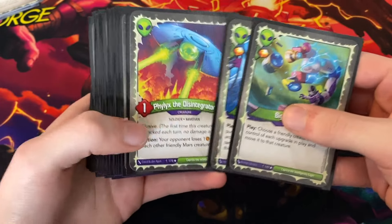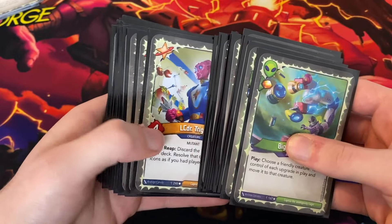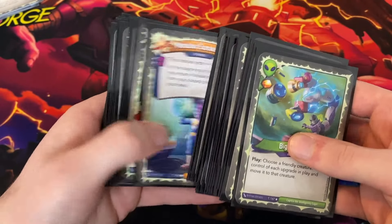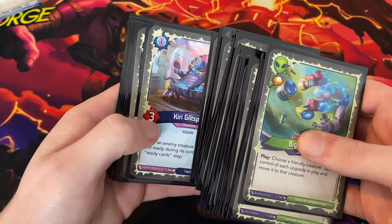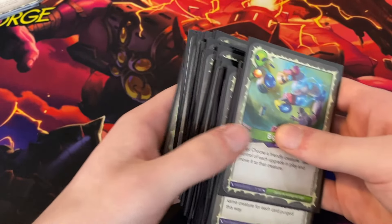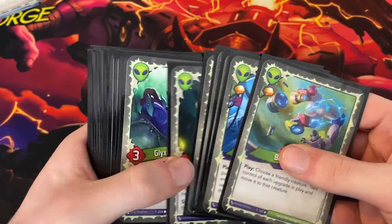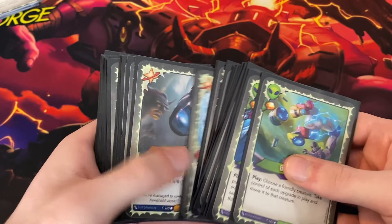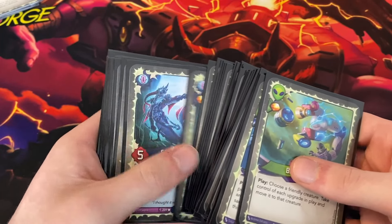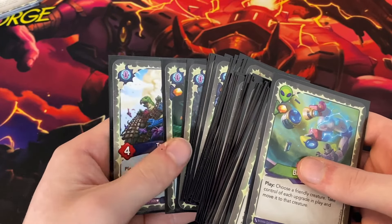In terms of creatures, the deck has 16 creatures. For ember pips, we have 12 ember pips. So not bad — not that bad of a ratio.